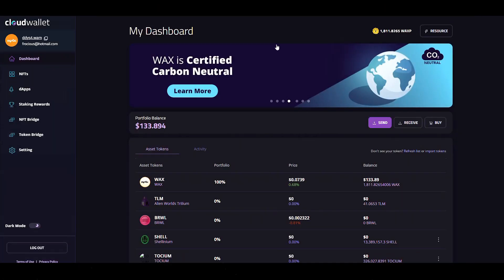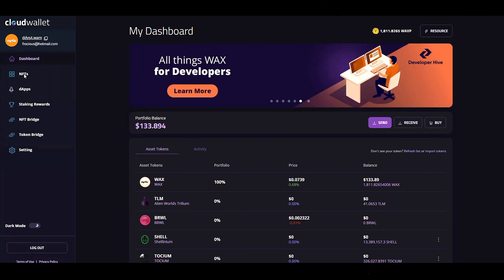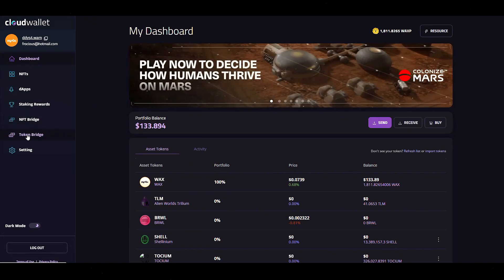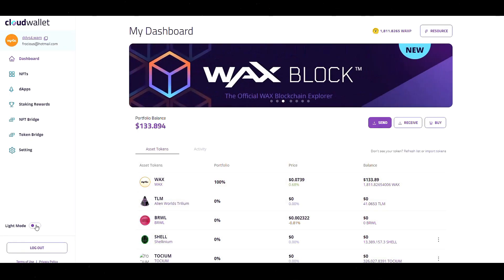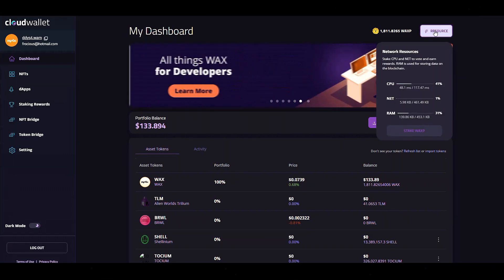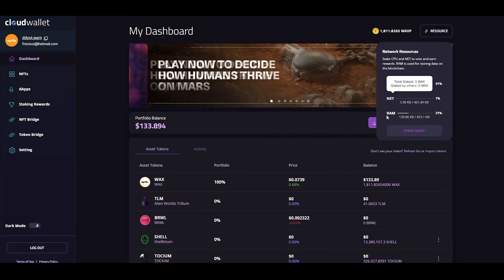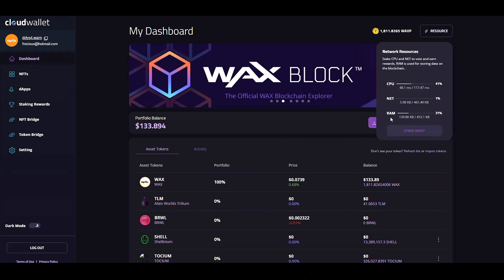A lot of things are very similar to the other Wax Cloud Wallet. If we look over here to the left, we can see the dashboard, NFTs, dApps, staking rewards, NFT bridge, token bridge, and settings — we're going to look at all of that. You can also adjust dark mode or light mode. You can see your Wax tokens right up here on top, as well as your resources: CPU, net, and RAM.